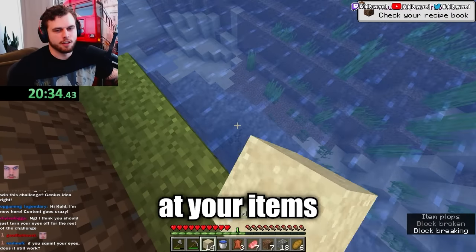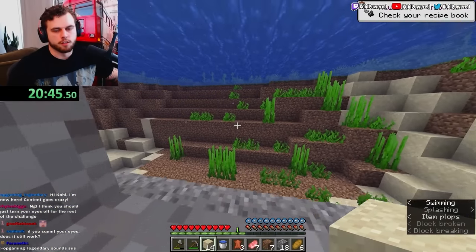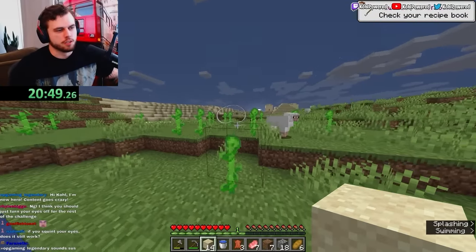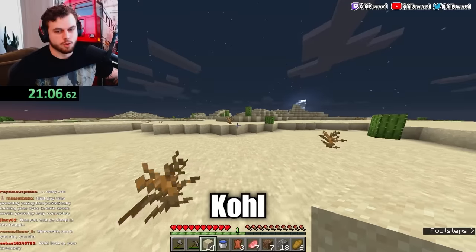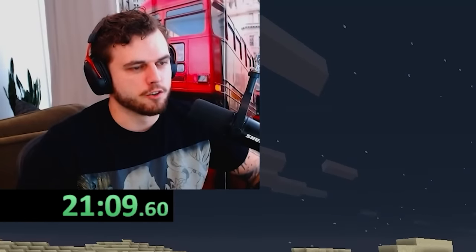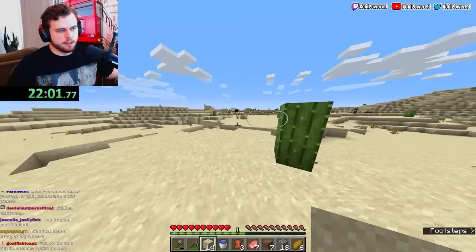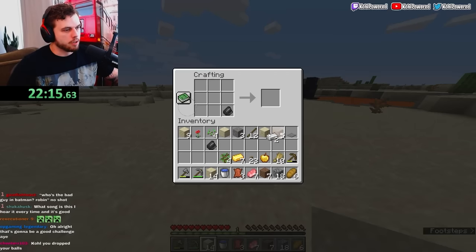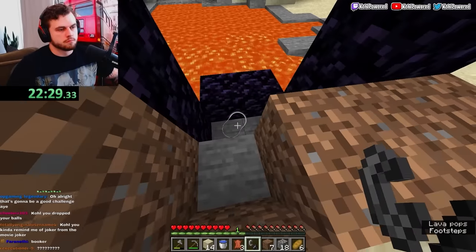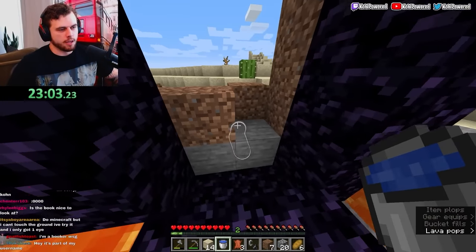'Hey Cole, have you tried not looking at your items to win this challenge?' Genius idea, right? I'm just using chat so often here — I look at chat, and I can't look at items in my inventory. 'Cole, look at your inventory.' There always has to be a villain in chat. Now we need to craft again without looking at our items — looking at the book. I didn't finish the portal. I'm getting worried about looking at stuff in game that I shouldn't be worried about.